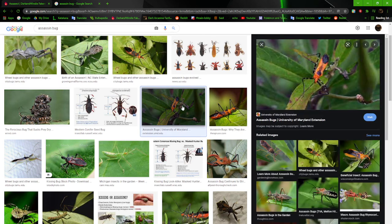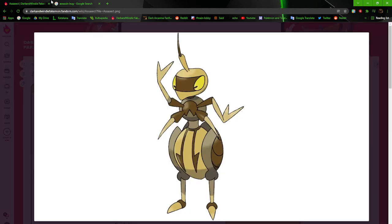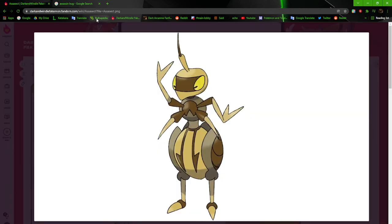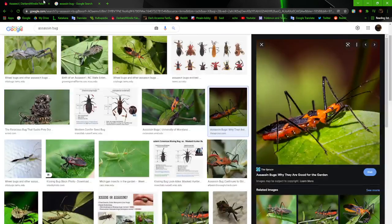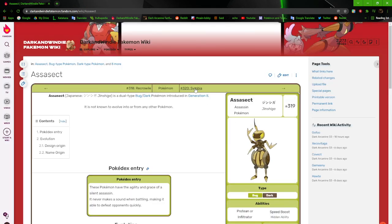Wait, this is actually a wheel bug. It has a generic kind of bug head, like a mantis head. It doesn't really have anything to do with the actual insect. You can see all these differences. It's gonna get revamped — we know.